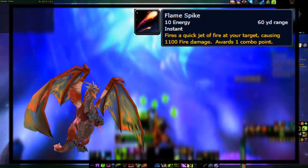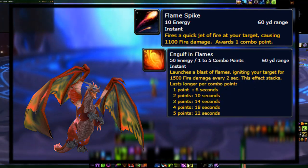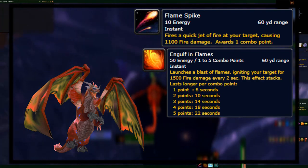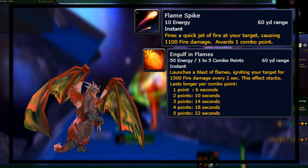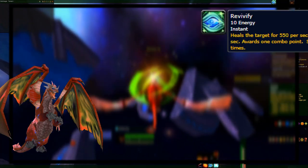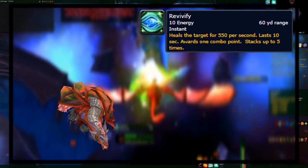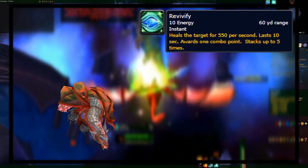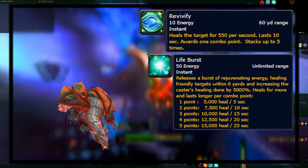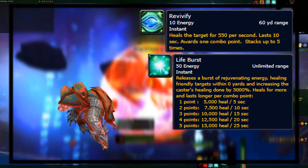The dragons use both combo points and energy, almost like a rogue. First having the Flame Spike ability, dealing fire damage, generating points, and consuming energy. Then Engulf in Flame, dealing lots of fire damage while costing energy and lasting longer based on how many combo points it uses up — these being the two DPS abilities for the dragon. Then the two healing abilities: Revivify, giving a heal over time to allies and awarding a combo point while costing energy; and Life Burst, a large healing AoE that also increases your healing done, again costing some energy but lasting longer per combo point spent.